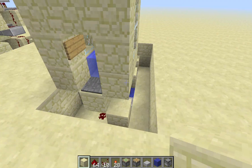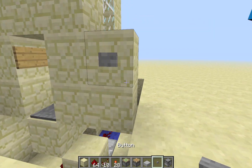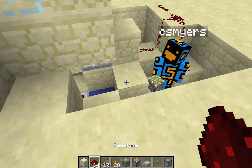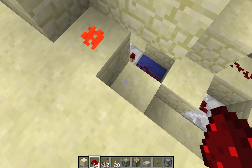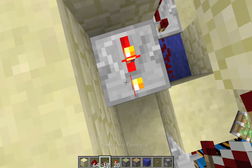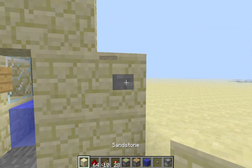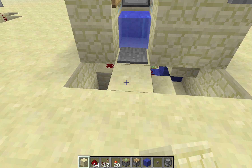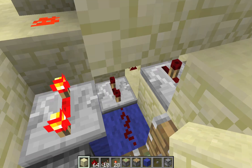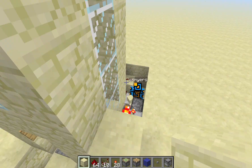Now if you would like your button — the optional mob-proofing button — place the button right there, behind it place a torch, place a block underneath with redstone on top, then a repeater. Block in the back right there and put a repeater on four. That is the timing between when you press the button and when it allows you to step on the pressure plate. Subtract this timing from this timing — this is on three, this is on four, you get one tick — that's generally the best way to do it for the highest success rate.